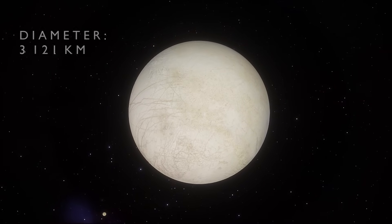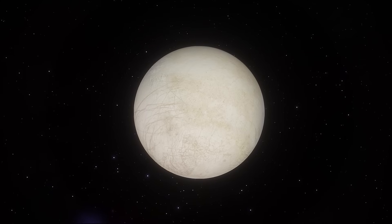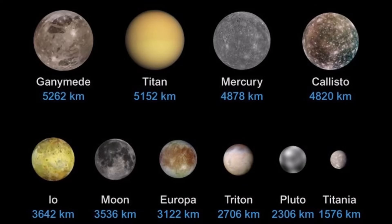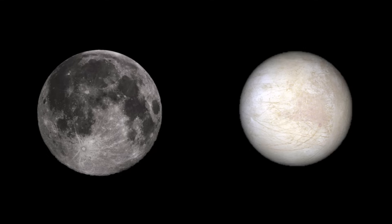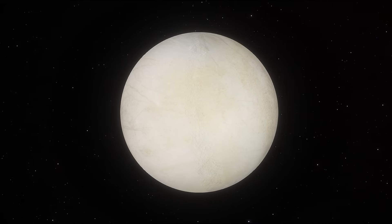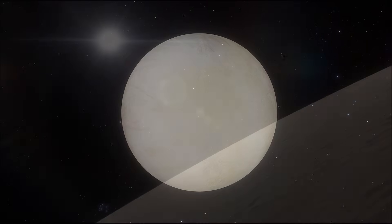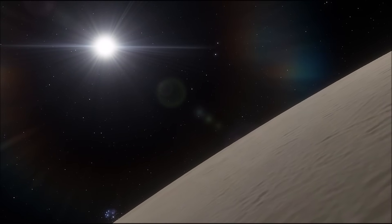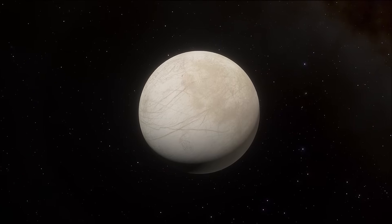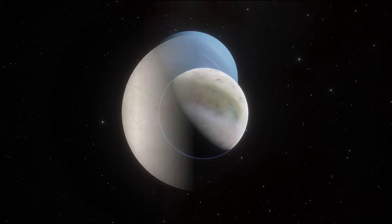And as it turns out, naming Europa after a mother figure may be right on the money, as we are now beginning to understand some of its own life-bearing properties. With a diameter of about 3,100 kilometres, it is the smallest of the four large Galilean moons and 6th largest overall moon in the solar system. At about nine-tenths of the diameter of Earth's moon, it would appear smaller in the night sky, but far more luminous. Europa is five times as reflective as our moon, thanks to one of its most distinctive features — a global, frozen surface covering of water ice.